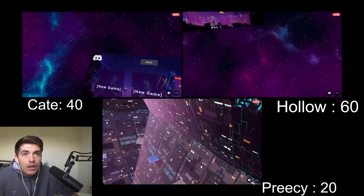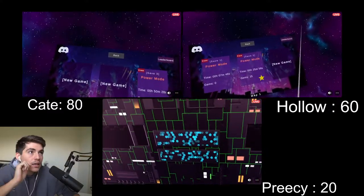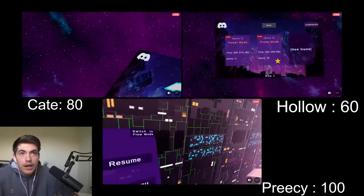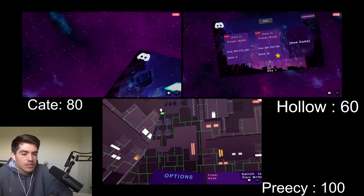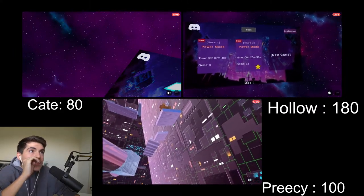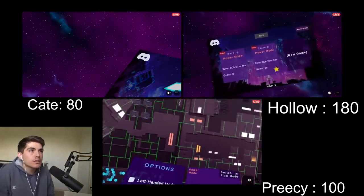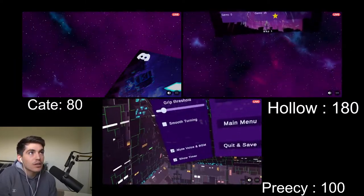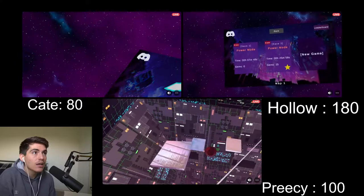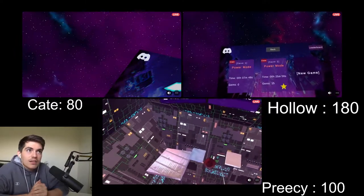Updated tally: Kate is now at 80 points, Precy is at 100 points, and Hollow with a whopping 120 added to his 60 brings him to 180 points. So Hollow has the current lead, Precy in second, Kate in third. It's anyone's game though — if Hollow gets third in this one and one of the others gets first, they could come out on top. Also from the previous weeks' competition: Hollow was at 610, Kate at 524, Precy at 513 — those finals points add to a predetermined competition score.